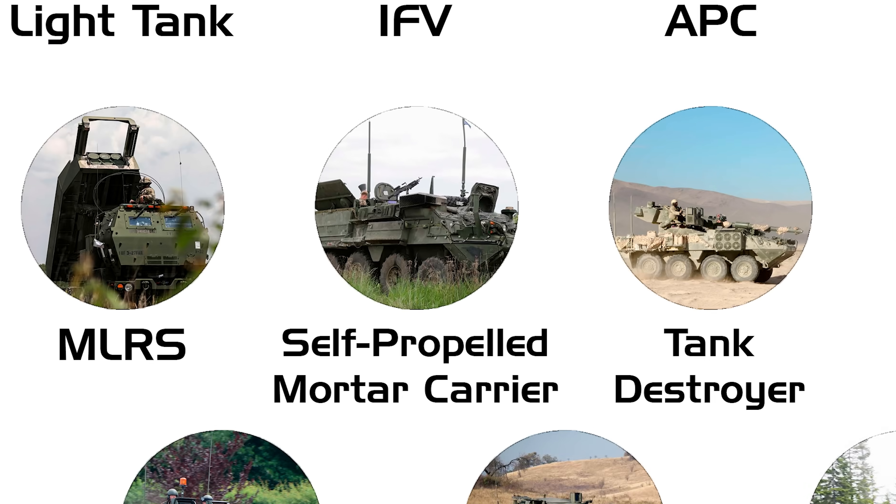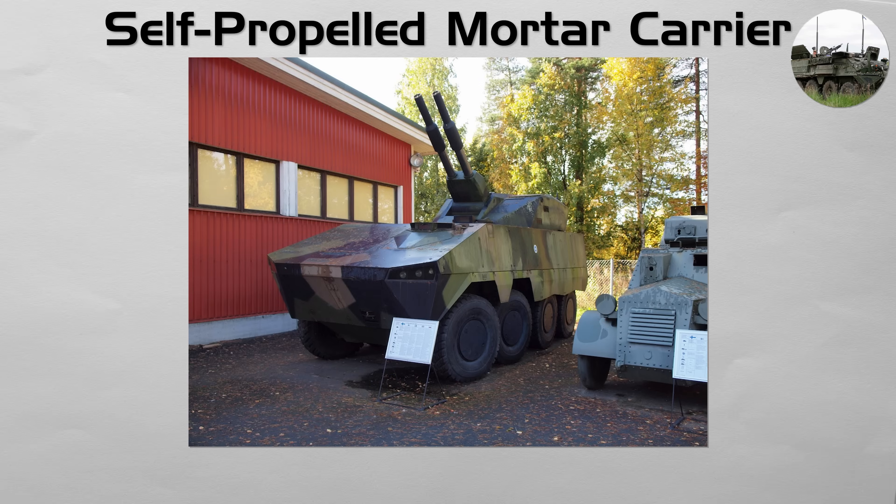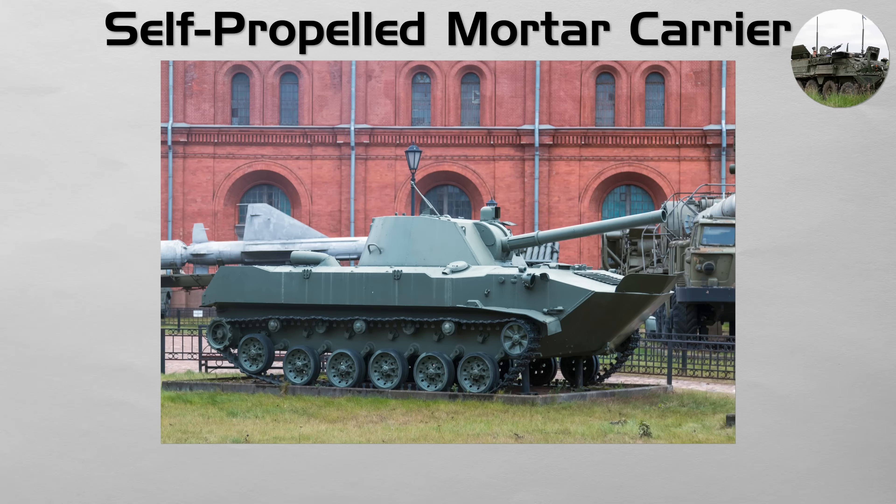Self-propelled mortar carrier. This vehicle provides immediate, close-range, indirect fire support for infantry. It consists of a large caliber mortar, typically 120 mm, mounted on a tracked or wheeled armored chassis, often with an automated loading system. Unlike a howitzer, which fires from miles away, a mortar carrier can keep up directly with the infantry and provide rapid, high-angle fire to drop explosive rounds behind walls or into enemy trenches, responding instantly to a frontline soldier's call for fire.